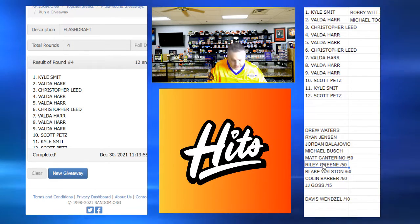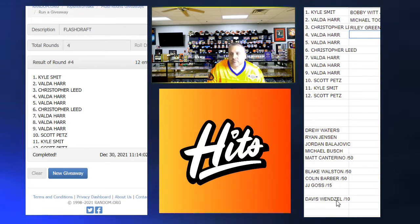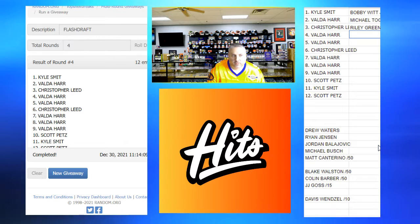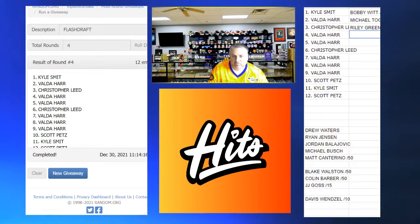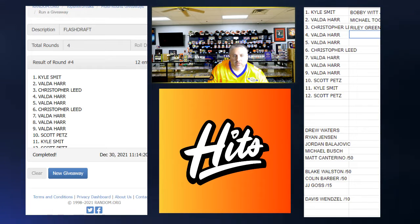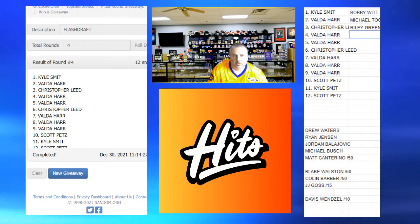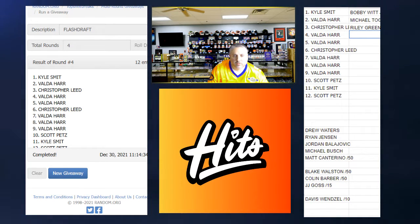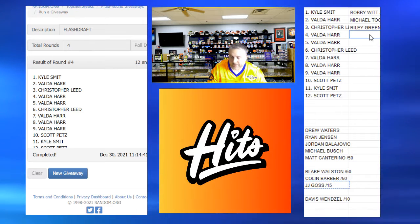So we're going to give him Riley Green. Chris L — Valda, you've got two then. Goss to 15 and Canterino to 50.